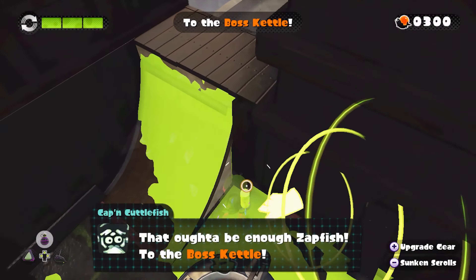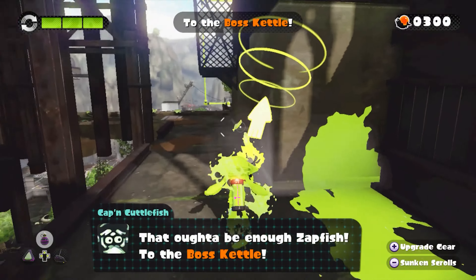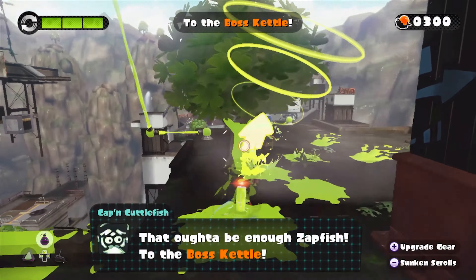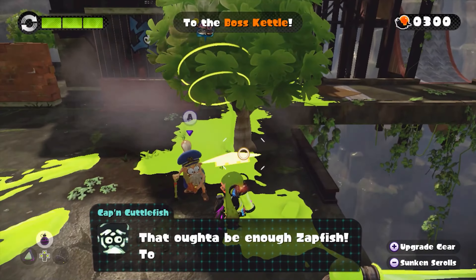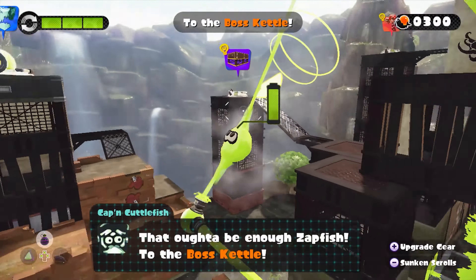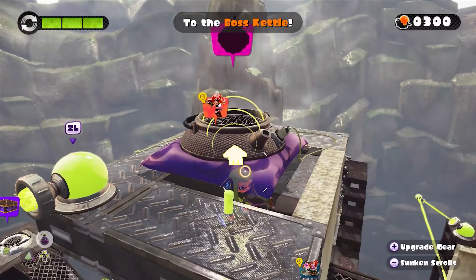That is going to be it for this episode of Splatoon. Next time, we'll be heading up to this freaking boss kettle, which is very obnoxiously being pointed out to us. This isn't annoying in the slightest. Hi, Captain Cuttlefish — what are you doing here? I didn't know you followed us to the areas, but apparently he does. We're at the boss kettle — next time on Splatoon, the boss of Area 3.